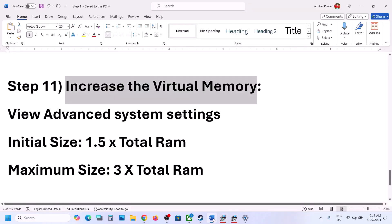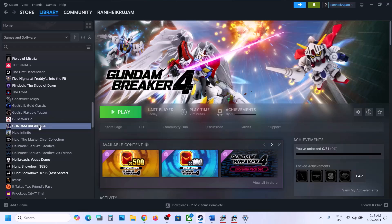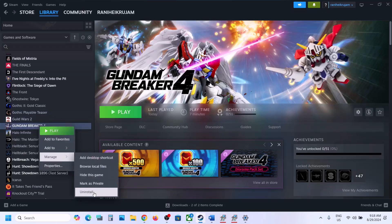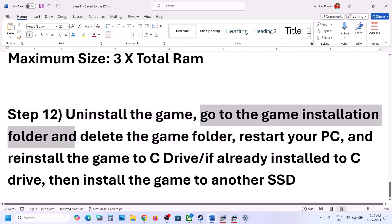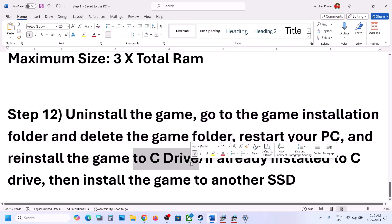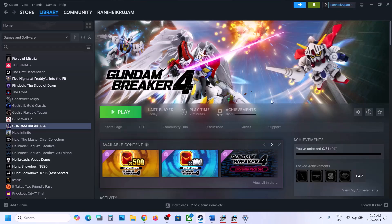The last step is to uninstall and reinstall the game. In Steam, right-click the game, select Manage, then Uninstall. After uninstalling, delete the game folder from the installation directory and restart your computer. Try installing the game to the C drive — if it was on D or E drive, try C drive, or try another SSD. One of the steps in this video should help fix the issue. Thank you for watching — please like and subscribe.